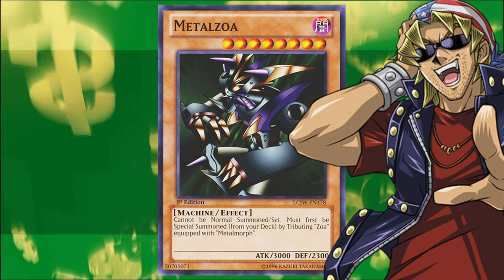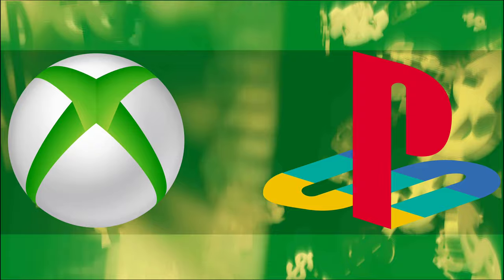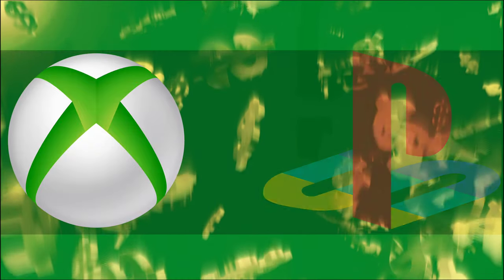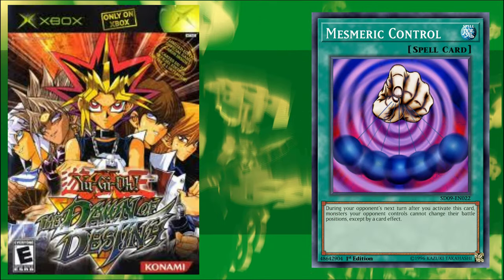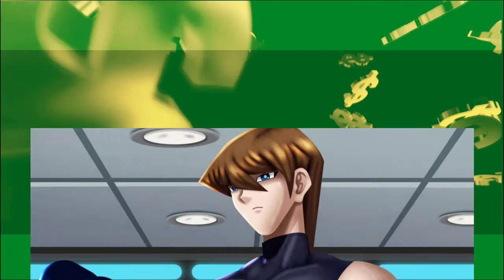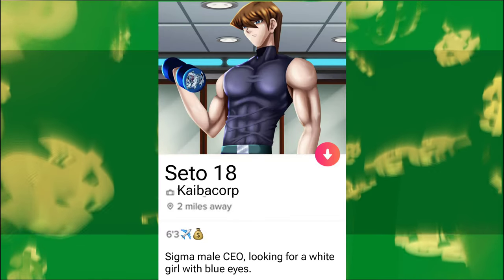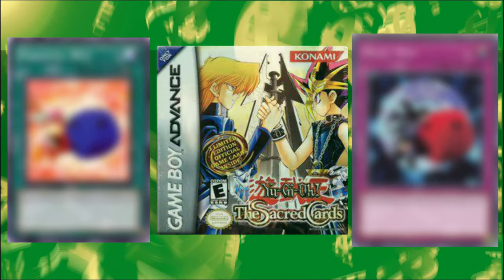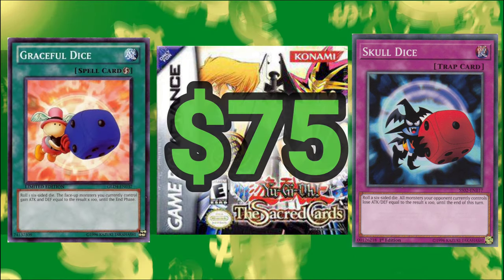Here's a fun debate: Xbox or PlayStation? There's really only one correct answer, but Kaiba was an avid Xbox enjoyer, as evident with his Super Rare Mesmeric Control promo card from the Dawn of Destiny Xbox video game. Which is ironic, because at $69.95, it's worth more than Xbox as a whole. Kaiba was also the type to put an airplane emoji in his Tinder bio. Our next two cards share a slot — the European release promos for the video game The Sacred Cards: Skull Dice and Graceful Dice, limited edition prismatic secret rares at $75 each.